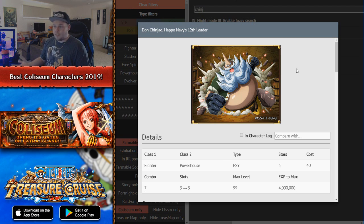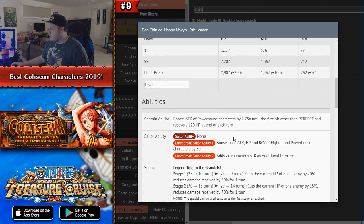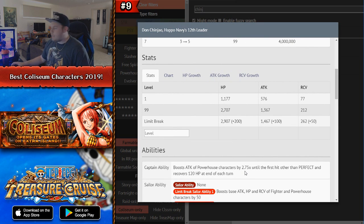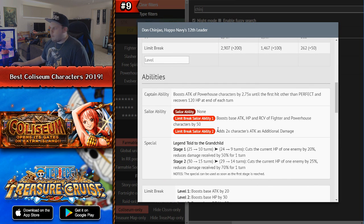He also has sailor abilities: if your captain is a Driven character he boosts his own attack by 100% and makes STR orbs beneficial for himself, so as a sub he has no negative orbs. Moving on to number 9, Coliseum Don Chinjao — he's been out for a pretty long time on global. He is a PSY Fighter Powerhouse character with pretty okay stats. His captain effect boosts the attack of Powerhouse by 2.75x until you hit other than Perfect.